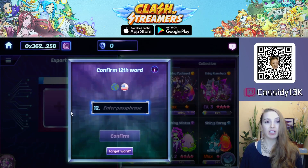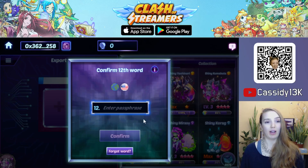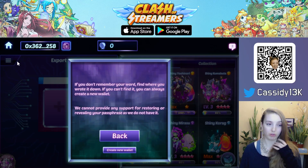You need to confirm your 12-word passphrase and then you'll be given all your words. You can also select 'Forgot Word' if for whatever reason you forgot the 12-word passphrase — though that means you will need to create a new wallet or re-import using all the words.